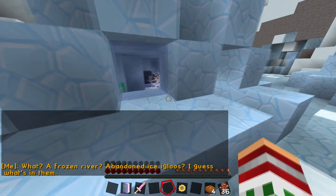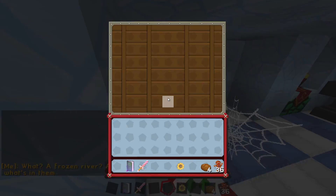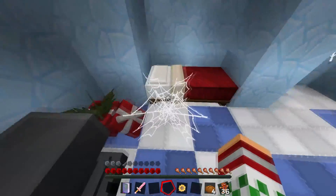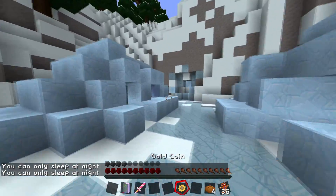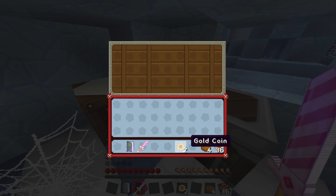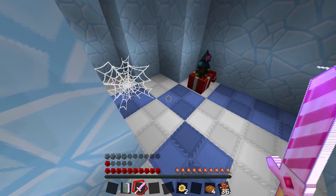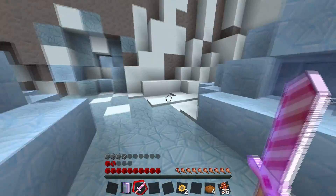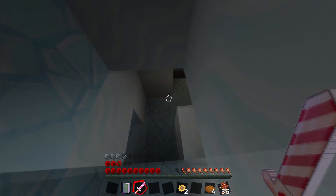What a frozen river. An abandoned ice igloo. I guess what's in them... dot dot dot. What do you mean you guess what's in them? A bed? This is a checkpoint — it's not dark enough yet. Another gold coin. This is interesting. I guess we're going down here now, to this icy underground cave.